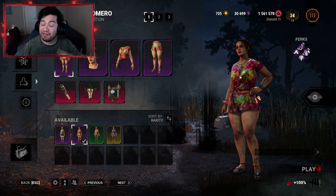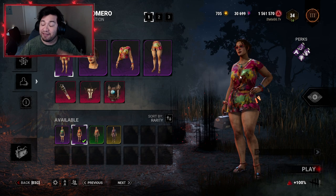There you guys have it — a brand new outfit for Jane Romero through Prime Gaming. Remember you do have to have an active Amazon Prime account connected with your Twitch account for this to work. Thanks so much for watching, please like and subscribe, follow me on Twitch if you want to see any DBD action live, and I'll see you guys in the next video.